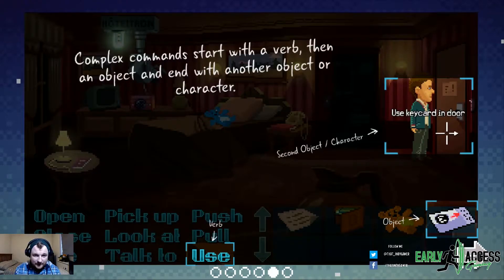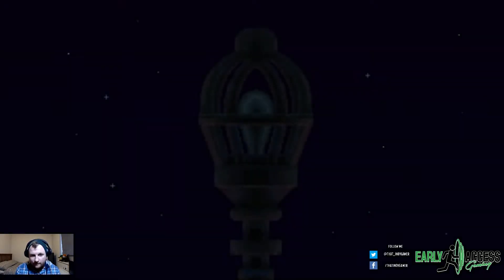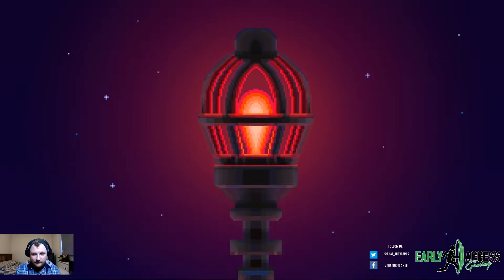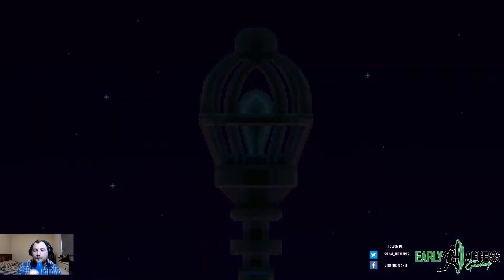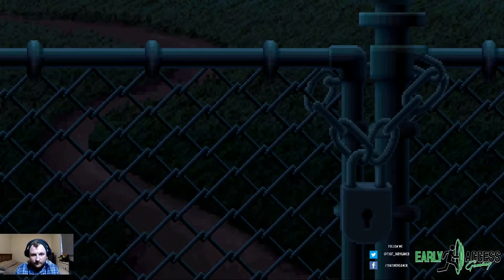Complex commands start with a verb, then an object, and end with another object or character — so, use keycard on door. To review or see advancing direction tips, select options and help. So excited. 1987 — I wasn't even born.